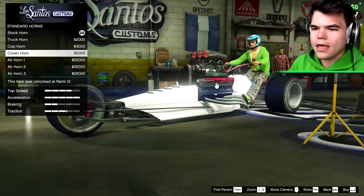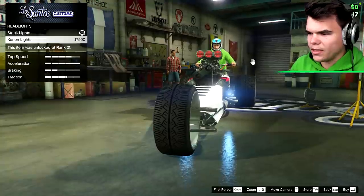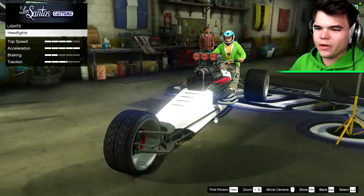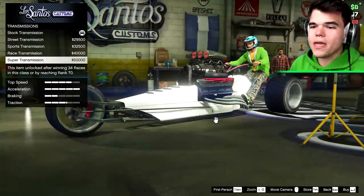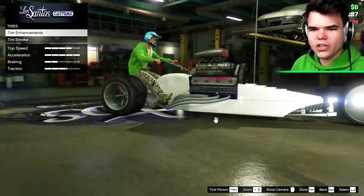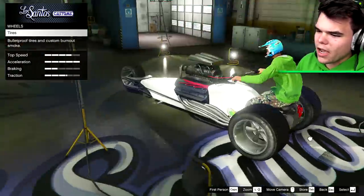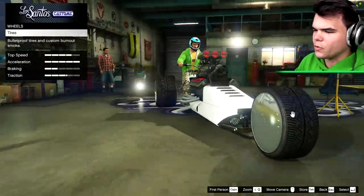Obviously the horn is going to be the clown horn. This thing doesn't have any headlights — wait, it does? It's got them on the side. A car is legally permitted to have headlights, so where are they? Well, they're on the sides. The plate is obviously going to be black and yellow. Transmission is going to be the super transmission. Turbo tuning for $50,000. We can change the wheels — we can add bulletproof tires and tire smoke, but we can't physically change the look of the wheels. The two rear ones and the front one — we cannot change any of them.